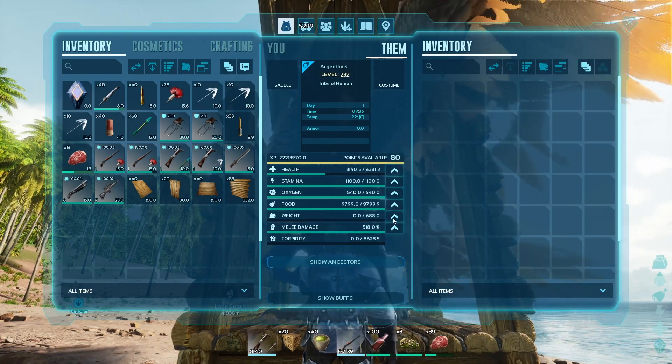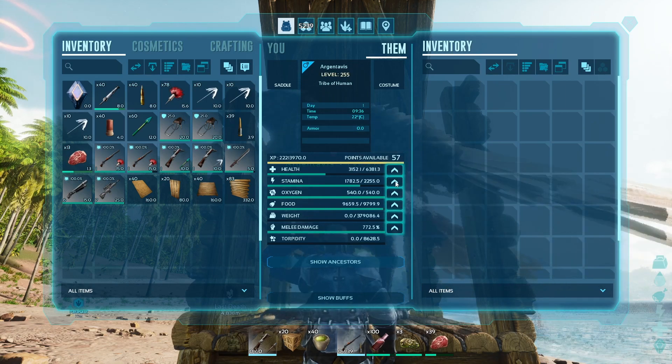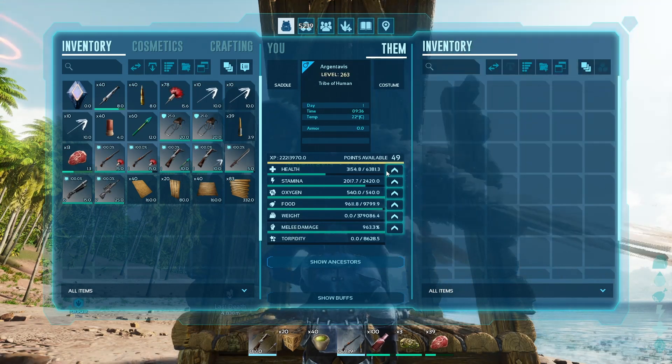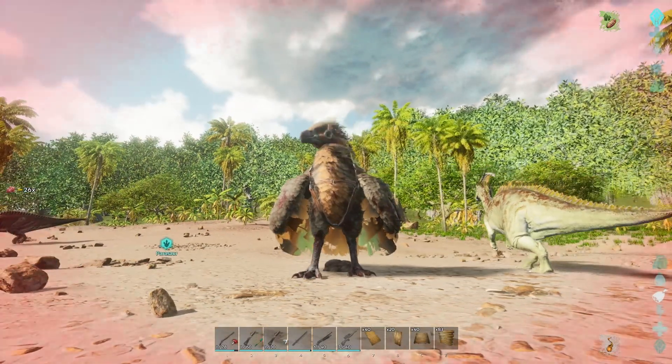I'm going to go ahead and level this guy up to a battle Argentavis build. One thing too — no matter what kind of Argentavis you're running, I'd always recommend having at least 2,000 stamina, so you don't run out too fast and can continue to fight or fly.